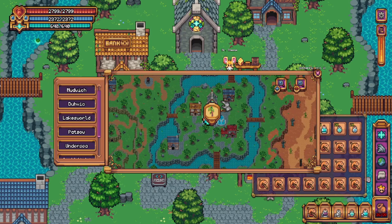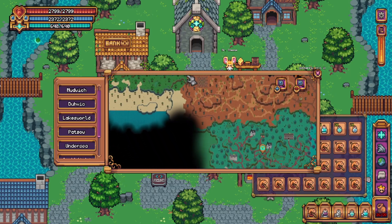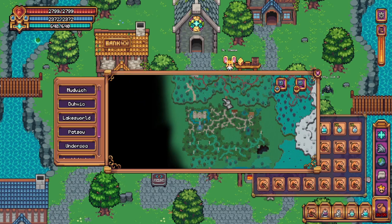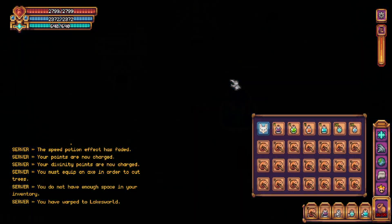The Hellhound is located in Hell, which is located in the kingdom south of Lakesworld. If we follow from the Lakesworld teleport, we can see in the southeastern corner of the kingdom is where Hellhound is located, and there's a bank along the way.